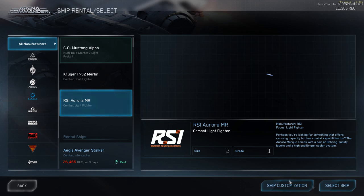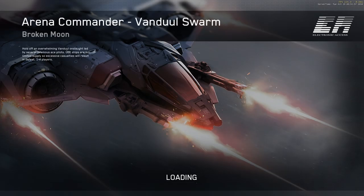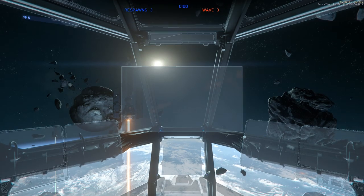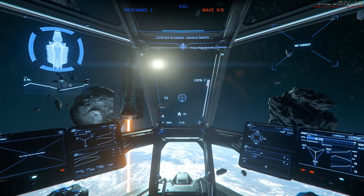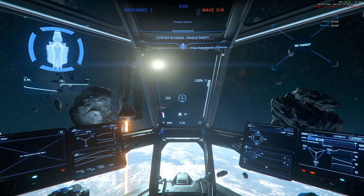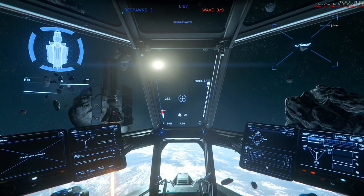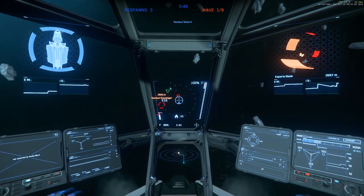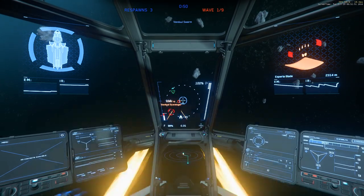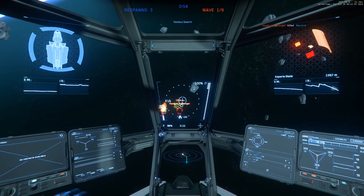I still have the Aurora here for some reason, even though I was supposed to have traded it in for the Mustang Alpha. But since it's here I decided to see how it worked. Hopefully you saw the previous video and saw how it worked there — it's a pretty big gap. If I had to give a preference, I'd say I'd like something in between what happened in 3.6 and what's happening here. A little bit more difficulty wouldn't be too bad.